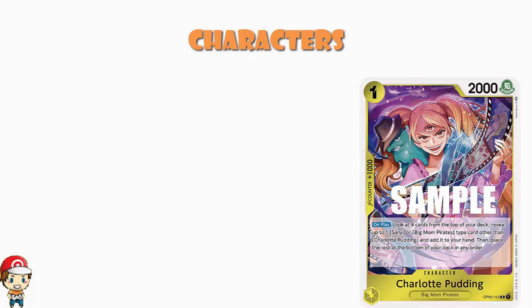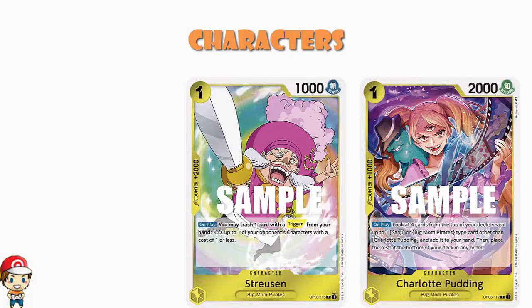We also have Streusen coming in — another one-cost, but with counter plus 2000, which is a very big deal. On play, you can trash a card with trigger from your hand. There are a bunch of trigger cards we're playing in this deck, so we should be able to find one. Then you KO up to one of your opponent's characters with a cost of one or less. So you can either bump little characters off the field or use it as a counter plus 2000 — either way, this is pretty good.